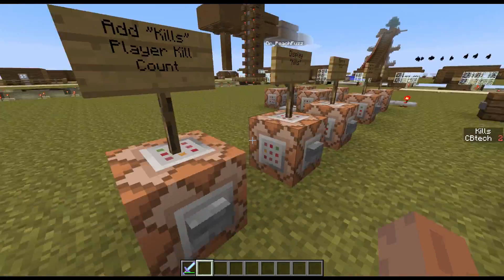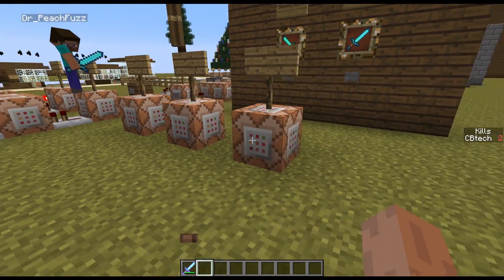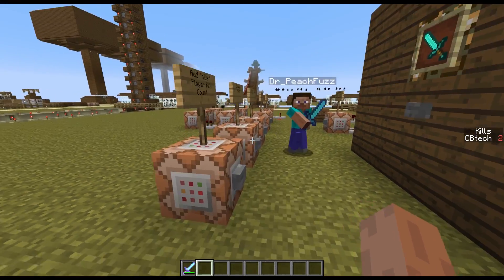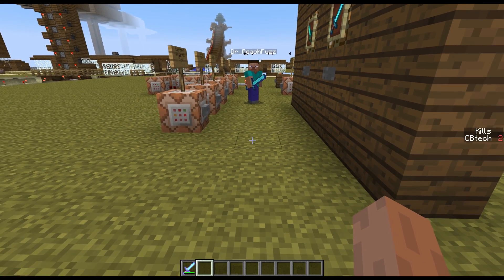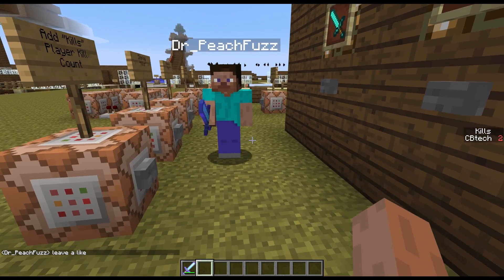That is how to make a player kill counter in Minecraft. By the way, this was a suggestion made by FishAge on YouTube, and their link will be in the description. If you enjoyed, please leave a rating. If you want to see more Minecraft tutorials like this, please subscribe. Thanks for watching, and I will see you in the next video.